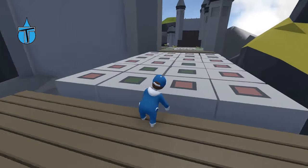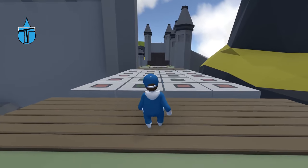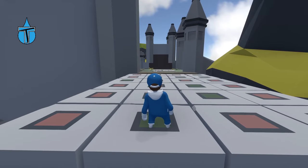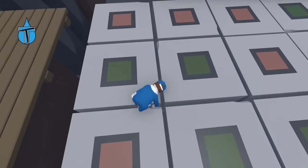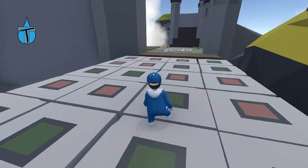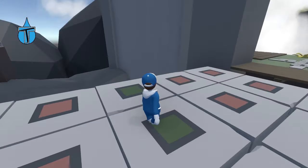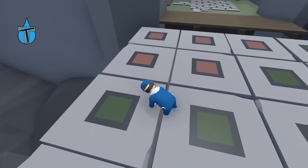I'm assuming we go on the green ones. Green is normally good — yes! And just to check, I'll grab onto the edge. Yep, I was right. So we can't go on the red, we have to stay on the green, unless they're going to troll us and make us fall on a green one as well.